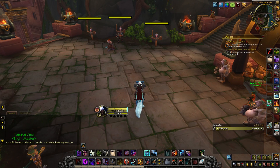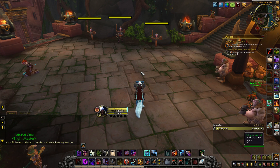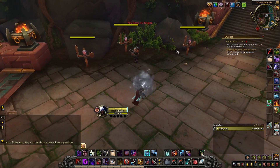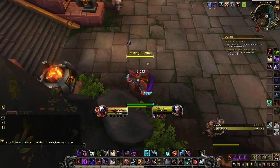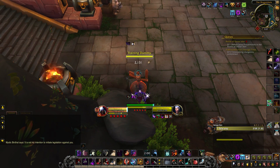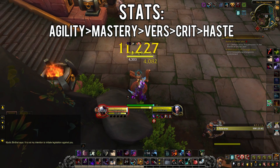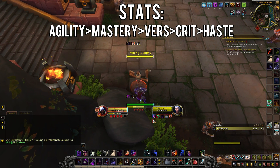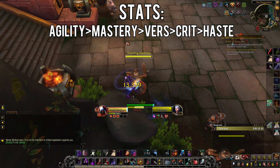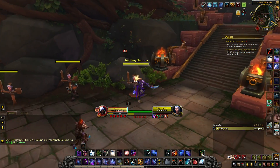First of all, we gotta take a look at the prep work needed to make this macro work. Subtlety Rogues have always been a spec that's very gear dependent. This macro will work better if you have better Subtlety-focused gear — that means you want to get as much mastery as possible. The more mastery you can get from stats, gems, enchants, and even your weapon enchants, the better your performance will be.